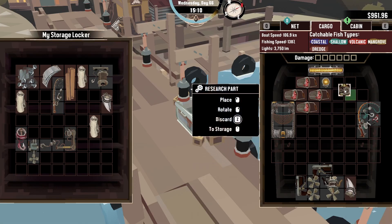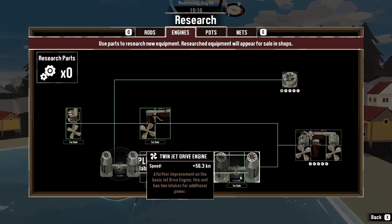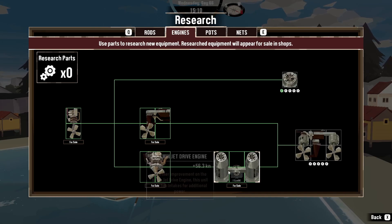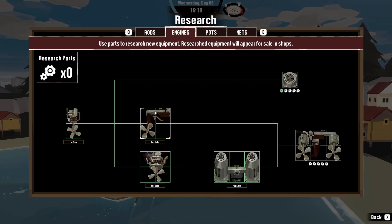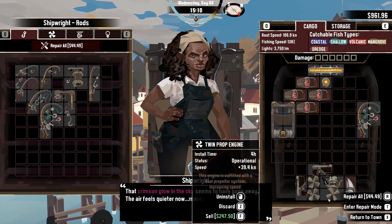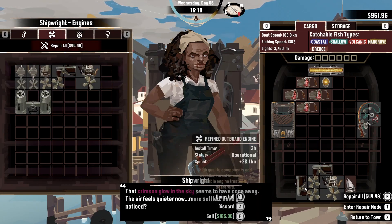Let me check if I can get the better engine now — oh, we can get it, good. Is it more powerful? Here we have 56-point-something for five slots, and here we have 39.4 for four slots. So it's basically around nine and three quarters versus eleven-point-something, so it's definitely better since we have five slots. Definitely worth the upgrade. Let's get to the shipwright and get that engine.